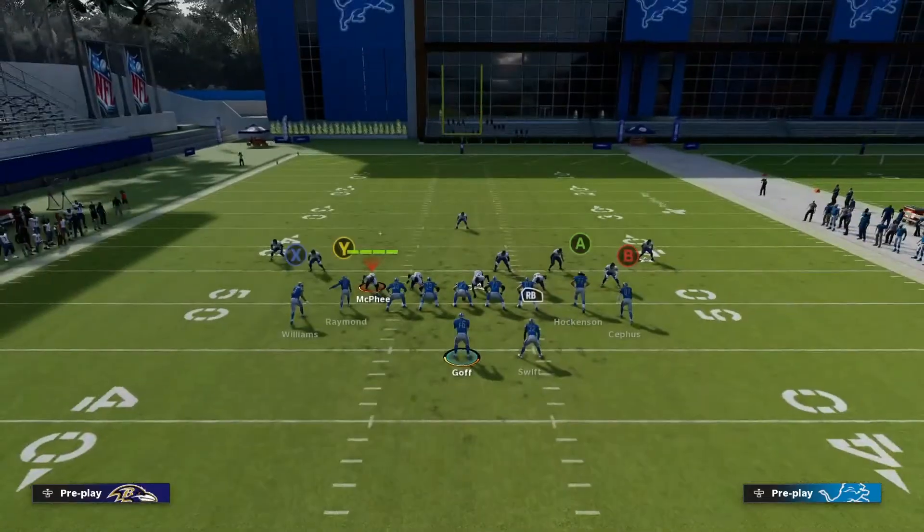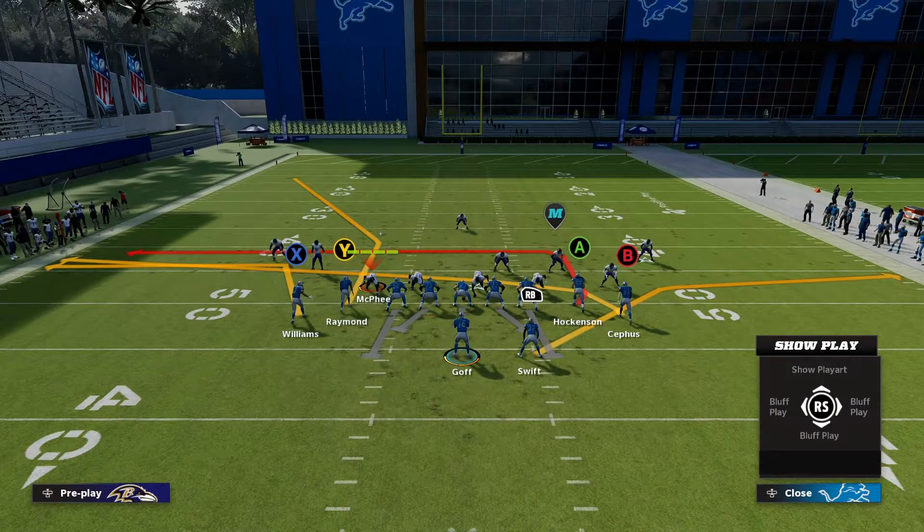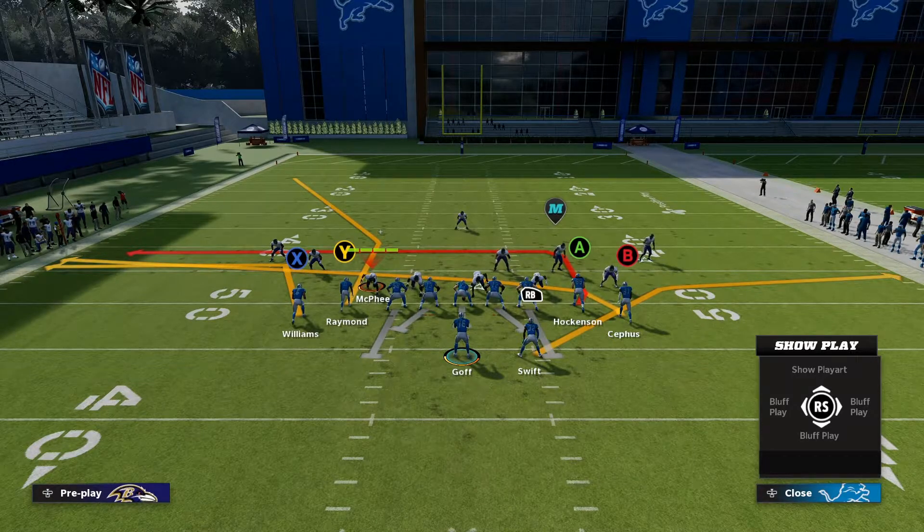Setup number one is just running the play stock. You have a lot of good routes on the field: the running back is on a table route (you need Hot Route Master to get that), X is on the angled out route on the left side, Y is on a corner route that does a good job against man coverage, and B is going on a drag route at an angle.